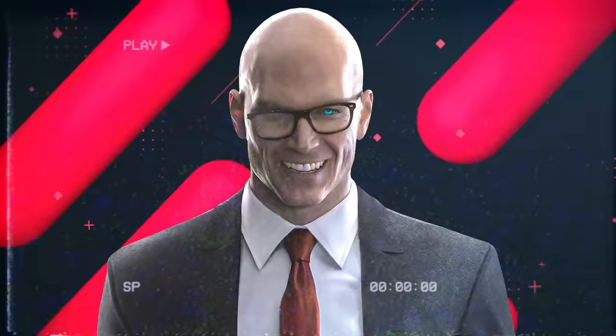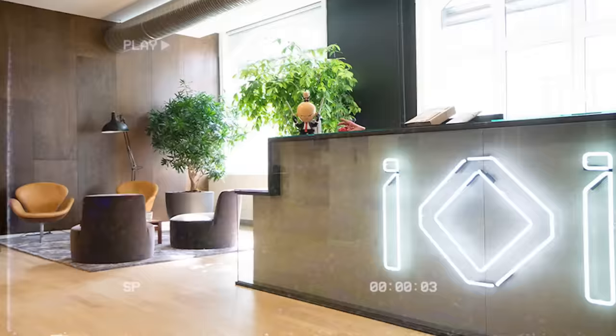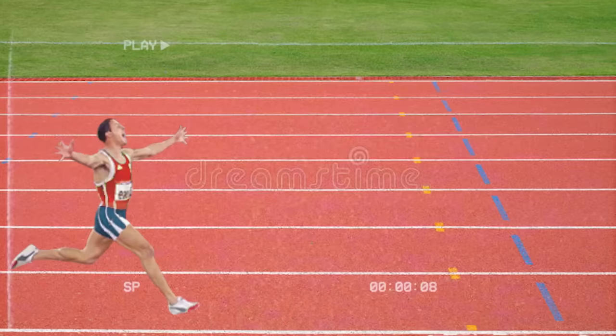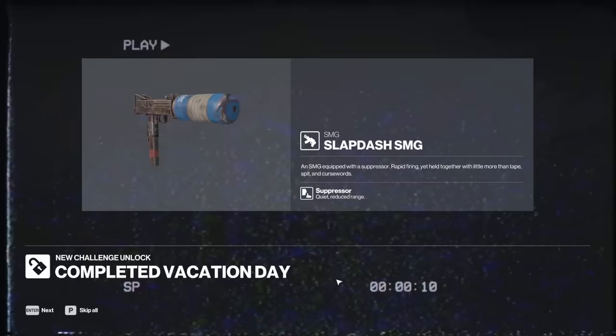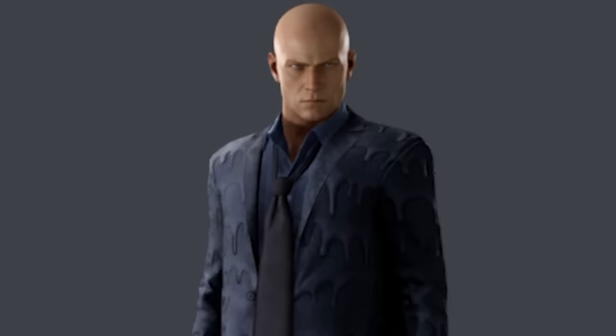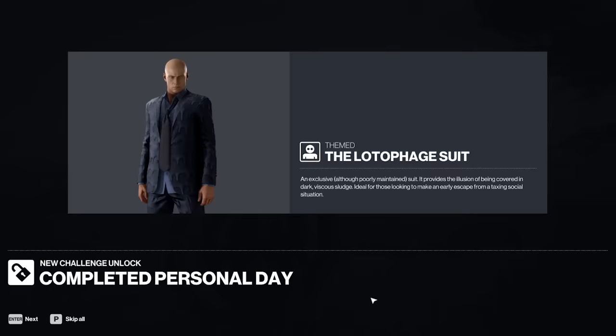Are you tired of unlocking guns that actually look good and that were made inside of a proper gun factory? Well, IOI thinks you are, which is why they're giving you this crusty, rusty old Uzi with a t-shirt slapped on the front of it. Introducing the Slapdash SMG — an SMG equipped with a suppressor, rapid firing yet held together with little more than tape, spit, and curse words. Looks like I've also unlocked the gold brick proximity mine. And of course, the Lotto F***y Suit — an exclusive, although poorly maintained suit. It provides the illusion of being covered in dark, viscous sludge, ideal for those looking to make an early escape from a taxing social situation.